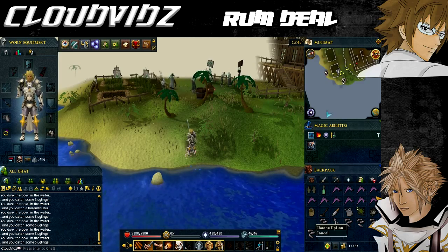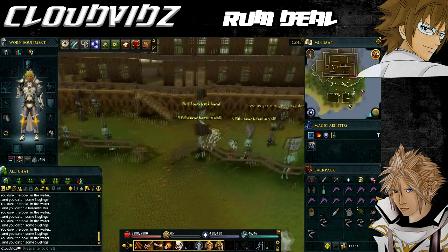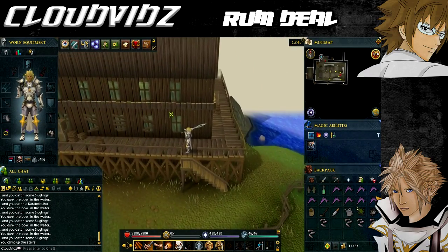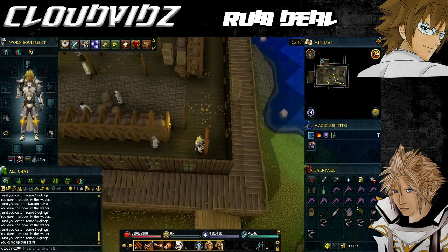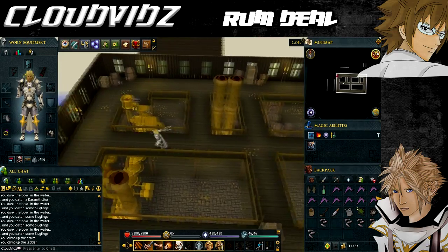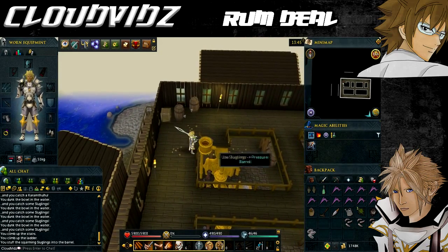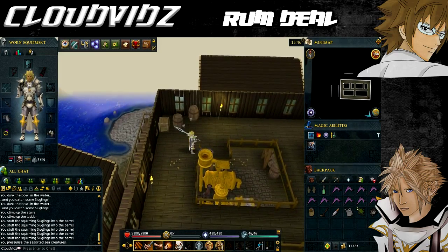After you've collected five sluglings, it's not necessary to talk to the captain again since he's already told you to pressurize them. Go back to the attic — where you used the blind weed and the stagnant water earlier — and put the sluglings in the pressure barrel and pull the pressure lever. After you do this you'll see the brewing controls start to shake violently, then head back down to Captain Brain Death.